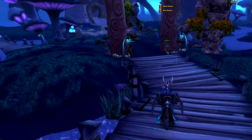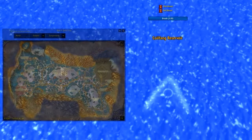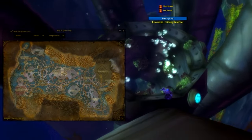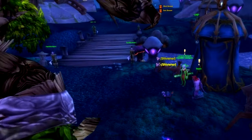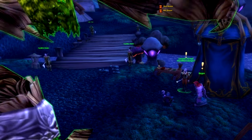Right as you step into Zangarmarsh you are greeted by Cenarion Expedition. Delivering them loads of flowers, doing quests for them, or slaying bosses in Zangarmarsh dungeons like Underbog, Slave Pens, and Steamvault will get you reputation. If you are having a hard time farming the reputation you can always scout out which quests you haven't completed yet.